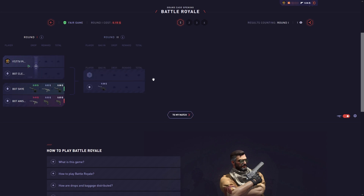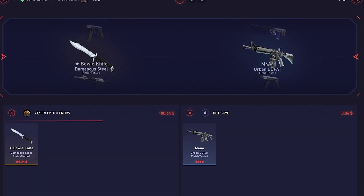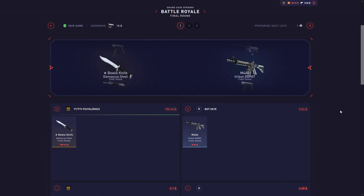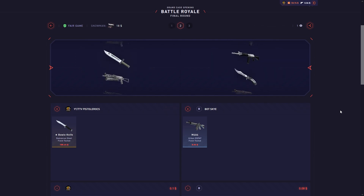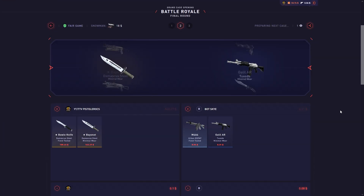We lost 15 cents but we can just run it back. We did it — we got the free snowman cases. That's already $100 in profit, though we can lose it easily. Okay, we get another $160 — we can still lose it, but I hope we don't.